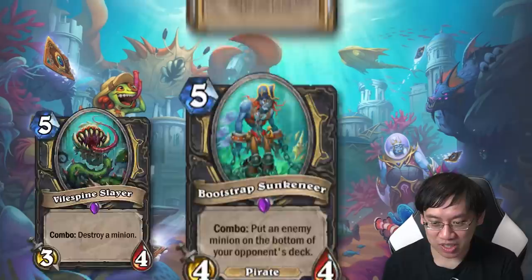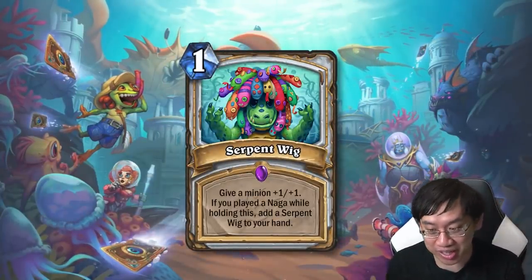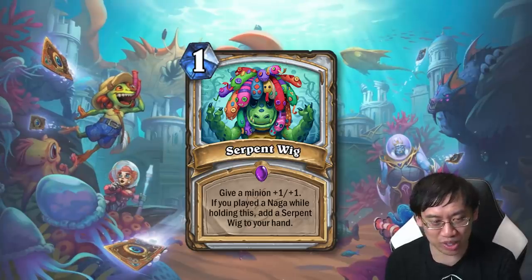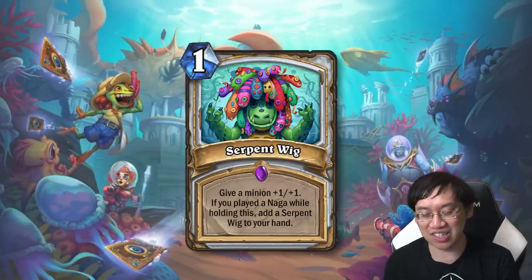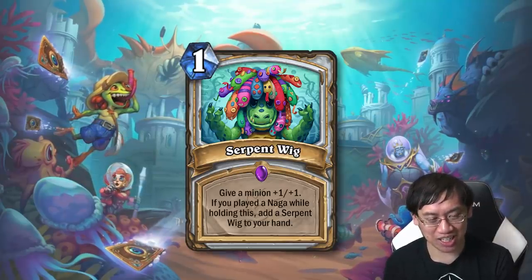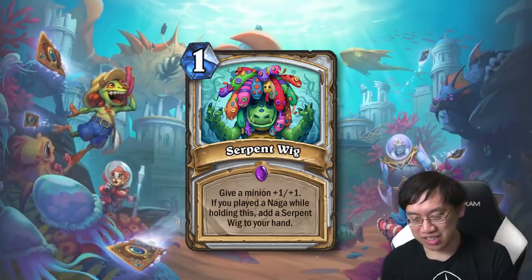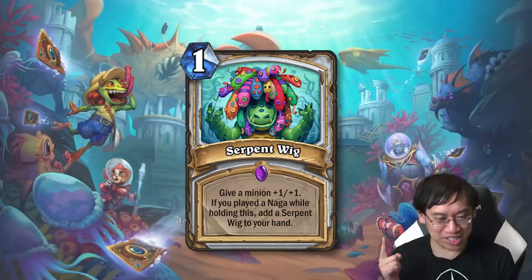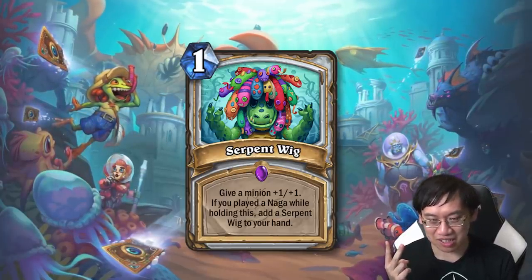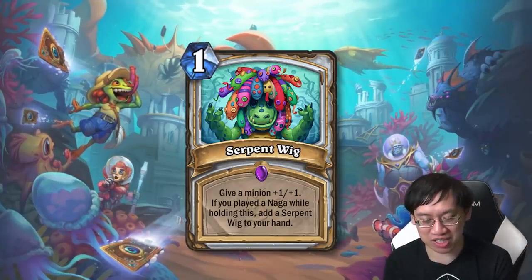Serpent Wig is a Priest card — another showcase of how Nagas are going to play. It's a one-mana spell: give a minion +1/+1, and if you played a Naga while holding this, add a Serpent Wig to your hand. It's a very puzzling card and clearly going to be put in a Priest Naga zoo deck. It is far too early to see if a Priest deck with Naga is viable, but it would need to be specifically a Priest Naga zoo deck — very specific. I'm looking forward to seeing the Nagas that will be in this set.